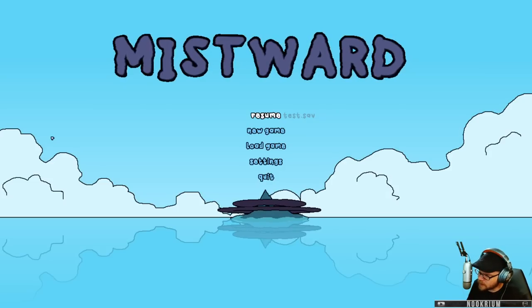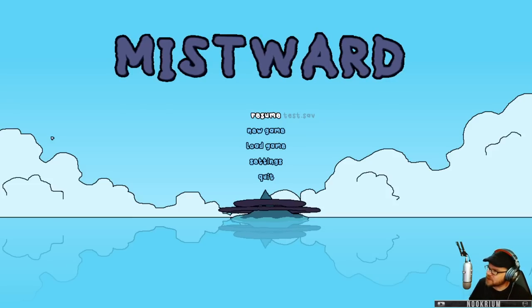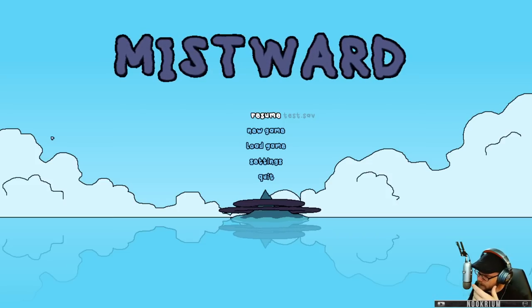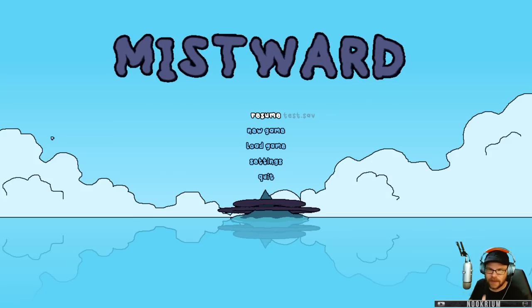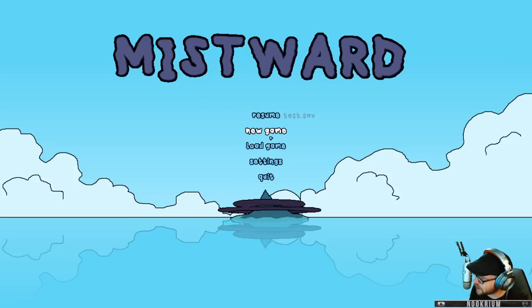Okay, so this is Mistwar. This one's by Sockpop. Just came out a couple days ago, October 12th. It's a survival city builder. We are a fella stranded on an island, and our job is to go around and build camps and huts and all that stuff — chop trees, get food, get windmills. By building houses, we unlock peasants that will work for us. We'll just check it out, so let's jump in.